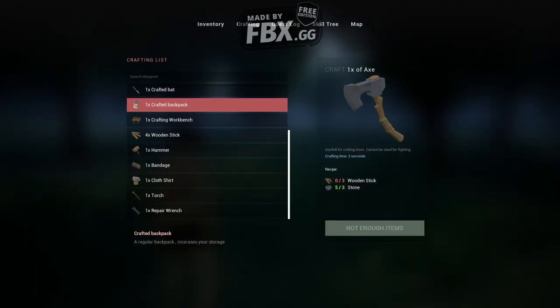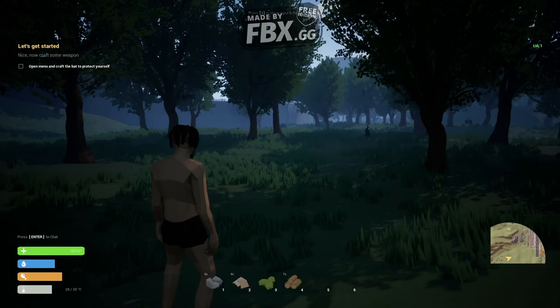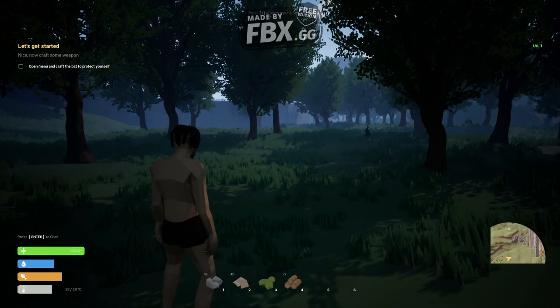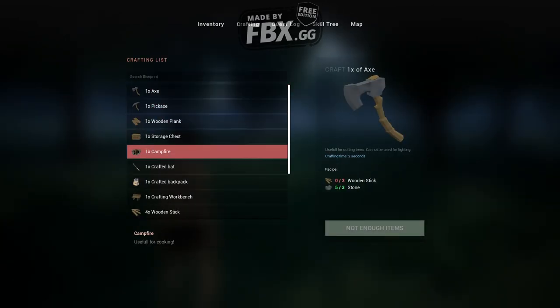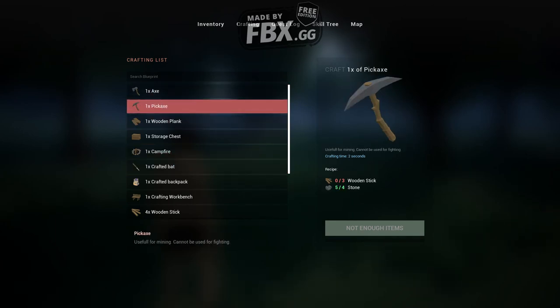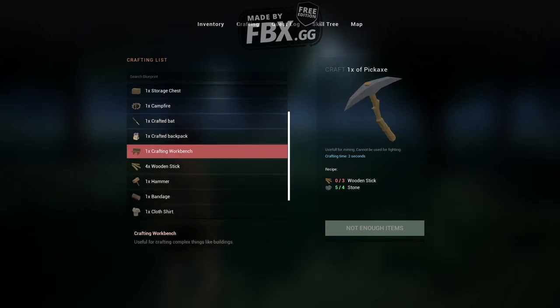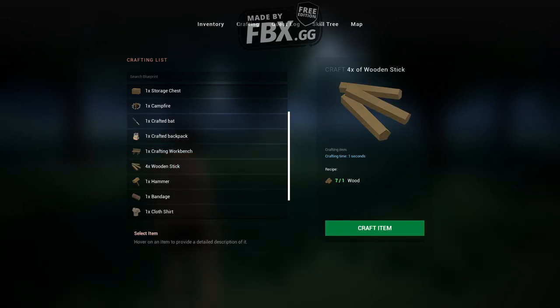Now press tab and let's go with the crafting. As you can see right now they want me to craft something to protect myself — open menu and craft the bat. Okay, so they want me to craft the bat. This is the bat. I cannot craft the bat. Do I need to craft the wooden sticks first?